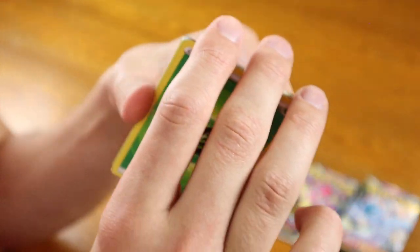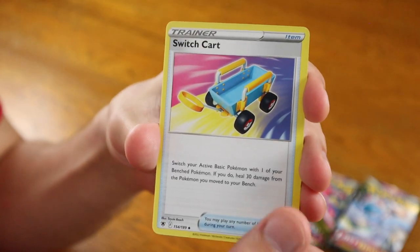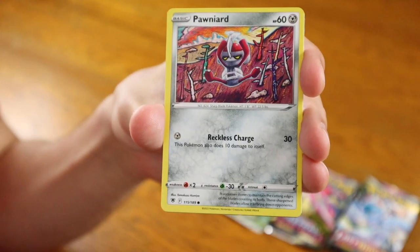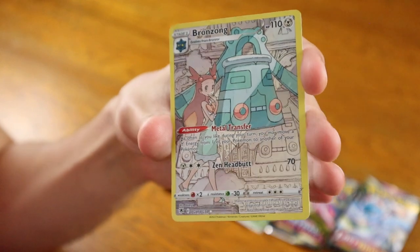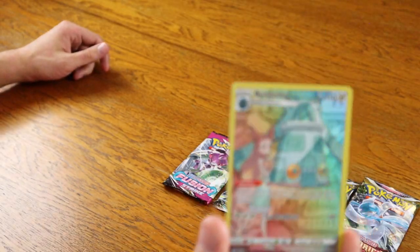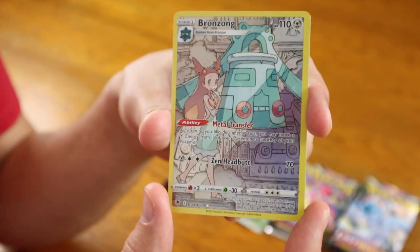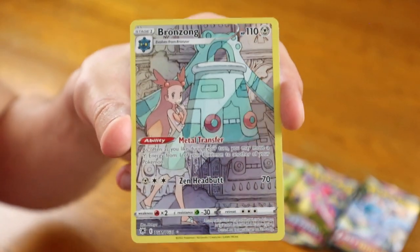Moving on to Astral Radiance. Let's take four from the back and hopefully we get a hit in one of these packs — so far only a holographic, so not the best. Grant, followed by Switcheroo, Bisharp, Misdreavus, Barboach, Ponyta, Eevee, Heracross. Oh, look at that! We got ourselves a Trainer Gallery Bronzong! So finally we get an actual pull that looks pretty cool. The Porygon Z was okay, but this Bronzong Trainer Gallery card is really cool to look at. The card behind it is a regular rare Mightyena.